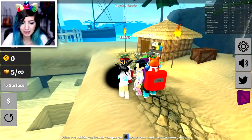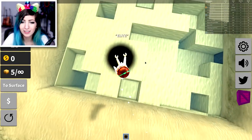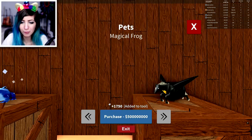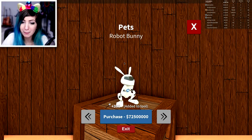Let me get something that you can see it on. I actually need money to buy stuff because I rebirthed like a bunch of times. All right, let's go ahead and we're gonna first equip the robot bunny. We have to.